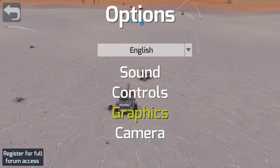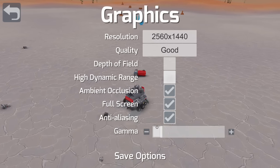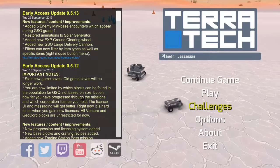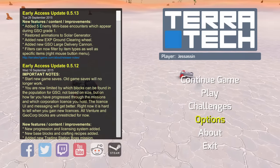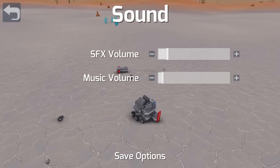Really quick before we start, I'm going to go ahead and go into graphics and I'm going to turn off depth of field and HDR, because they are annoying to me. Some people like them, I don't. And let me go ahead and turn down the audio just a little bit here because it is a little bit loud.